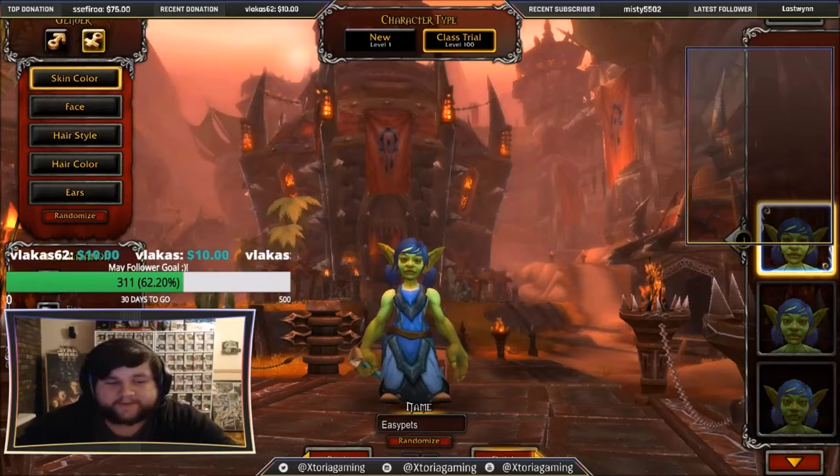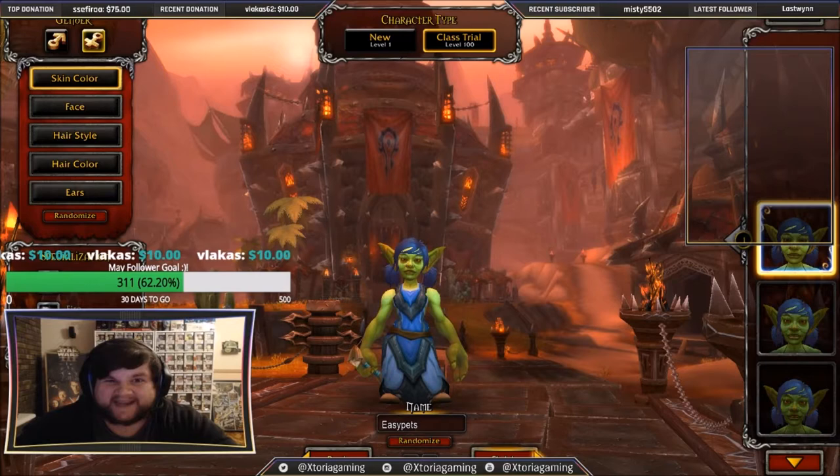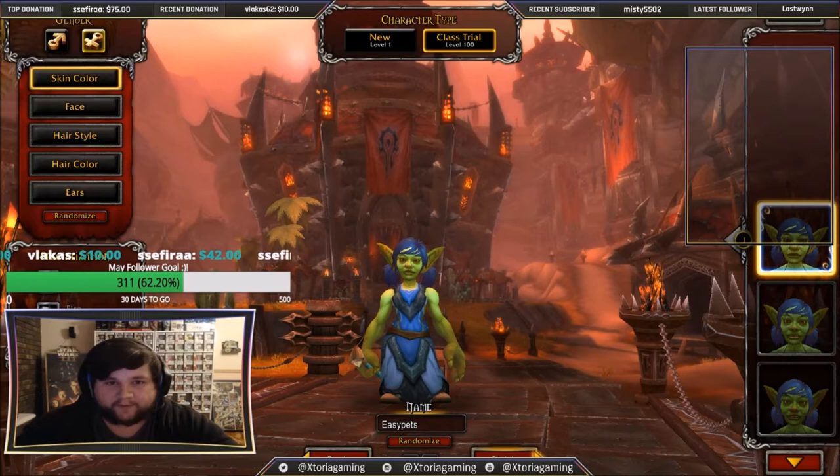Hey YouTube, it's Dory here, and today I'm coming to you with another battle pet farm. This one's going to cover the battle pets you can obtain over Children's Week that can be sold on the AH — that's 8 out of the 10 pets — plus an extra bonus pet which you can get on each character when doing a class trial. So that's 3 pets every character. I'm going to be showing you the most efficient way to do them, covering both the Horde and the Alliance, so this is a pretty long video.